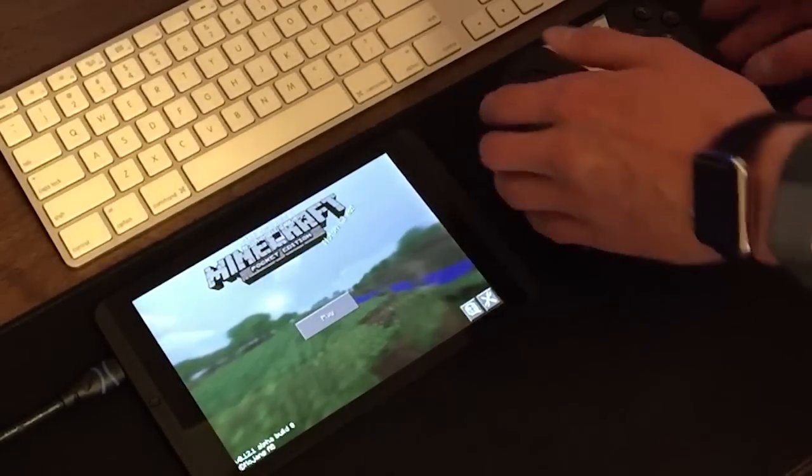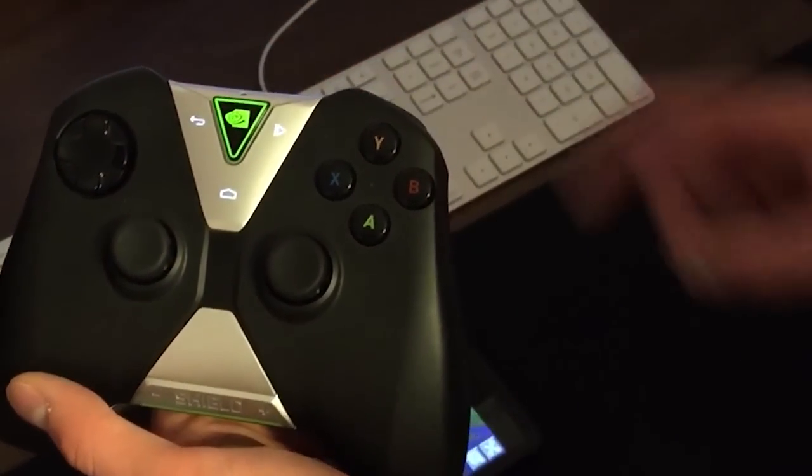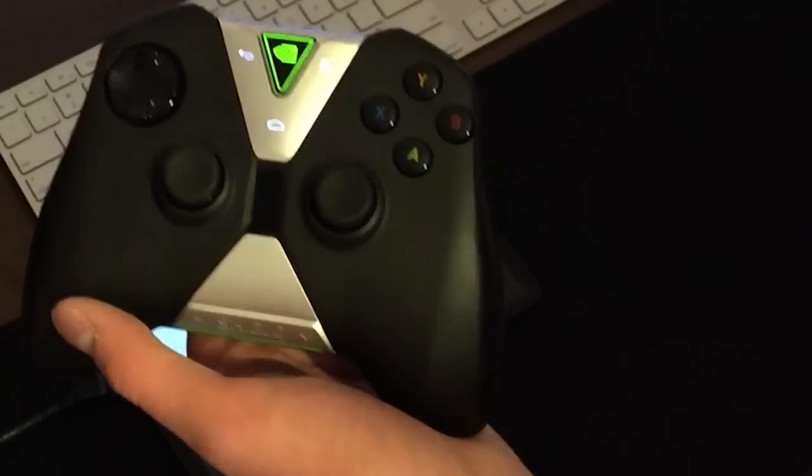If you have both of those things, you just take the controller, touch and hold the main button here, which connects it to the tablet, and it's ready to go.